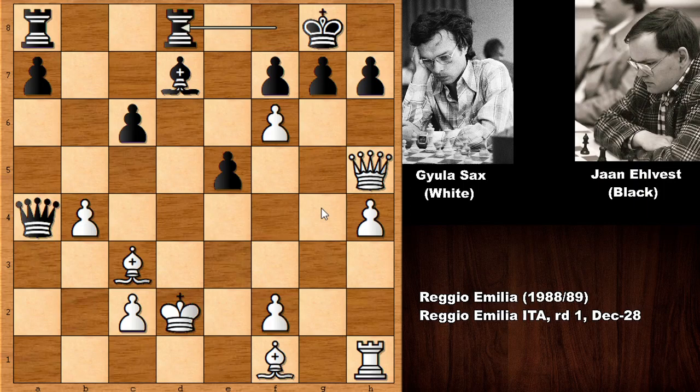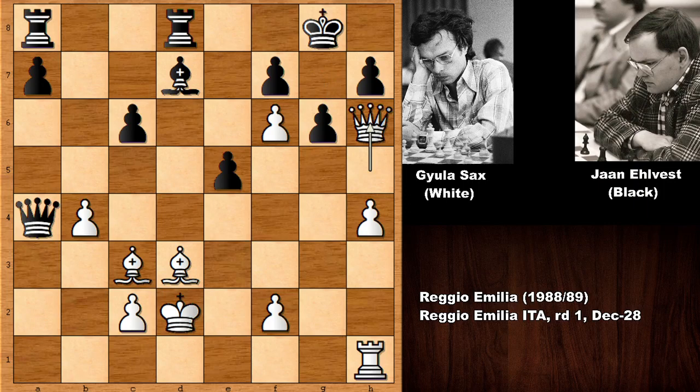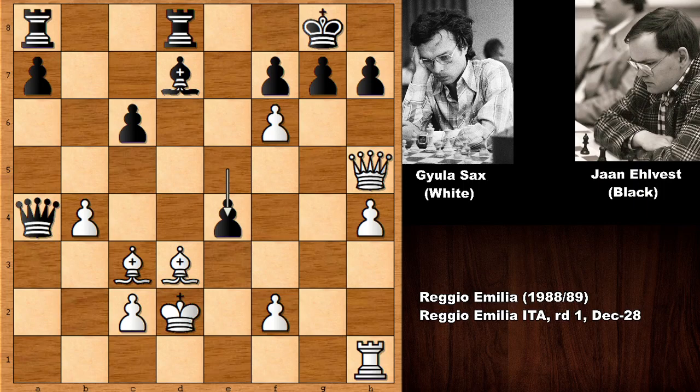Blocking the queen, and now threatening queen to g5 — beautiful move. Rook over, and threatening bishop to g4 check and winning the queen. Blocking, and we have g-takes on f6 desperately capturing. If g6, queen to h6. And you might ask what happens if e4 — then queen to g5, how to defend the checkmate threat? This is looking very dangerous.